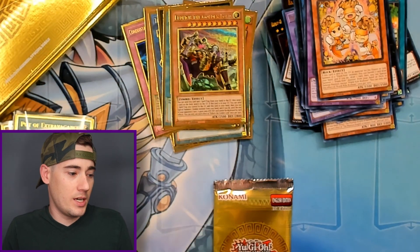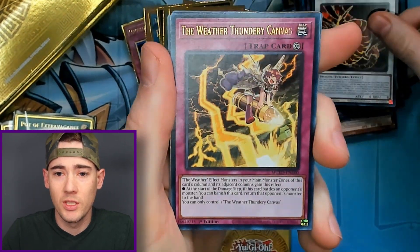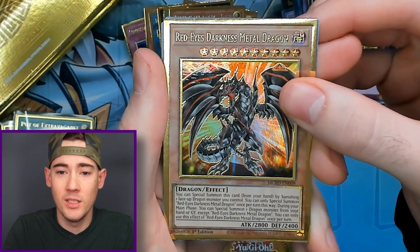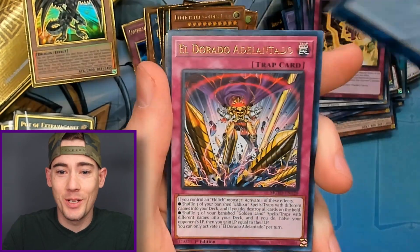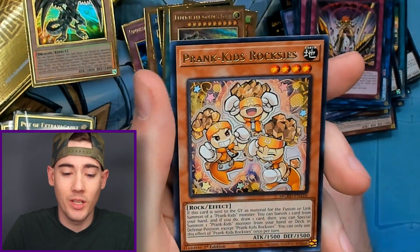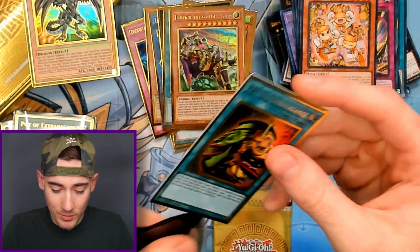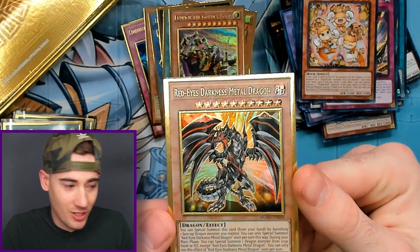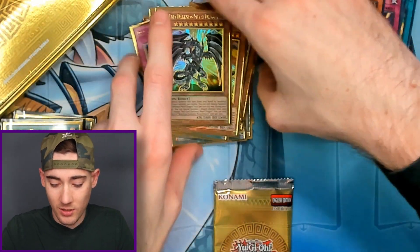The Red Eyes is actually more valuable than the Blue Eyes, not by much. We got Weather Thundery — there we go — Red Eyes Darkness Metal Dragon, so a Red Eyes! Then Side Frame Lord, Eldorado, Pot of Extravagance again, with Prank Kids Roxies right behind. I'm not upset with two Pot of Extravagances — the alternate art version has a little more value than just the Premium Gold.